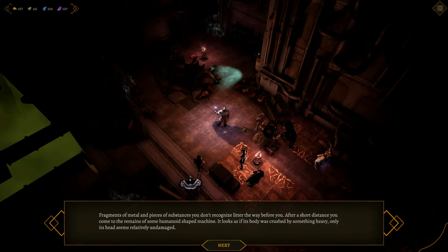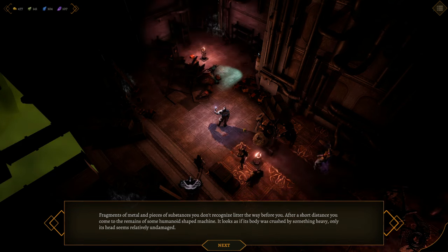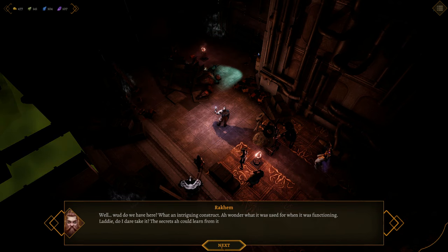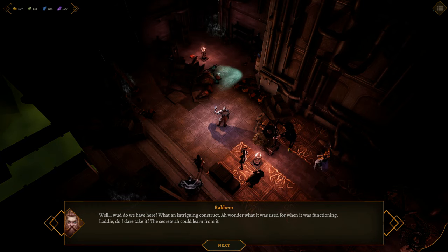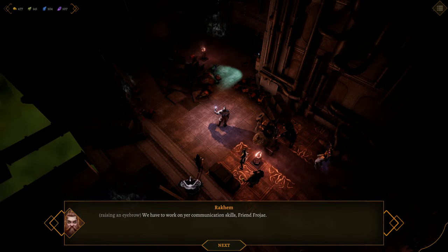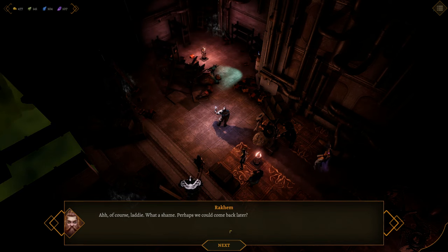Fragments of metal and pieces of substances you don't recognize litter the way before you. After a short distance you come to the remains of some humanoid shaped machine. It looks as if its body was crushed by something heavy — only its head seems relatively undamaged. 'What an intriguing construct. I wonder what it was used for when it was functioning. Laddie, do I dare take it? The secrets I could learn from it.' 'When the hunter is on the trail of two rapids, the quicker one always escapes.' 'We have to work on your communication skills, friend Froy.' 'The large man meets his day — it will only slow us down.' 'Ah, of course laddie, what a shame, perhaps we could come back later.' 'We'll try chief, if we have the time.'